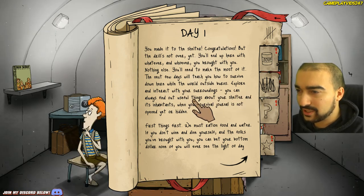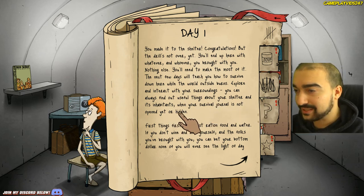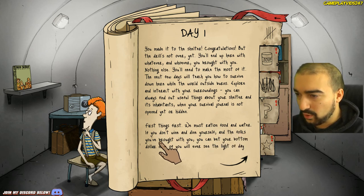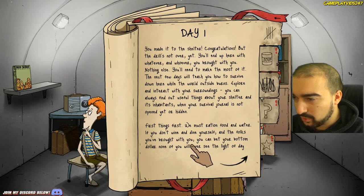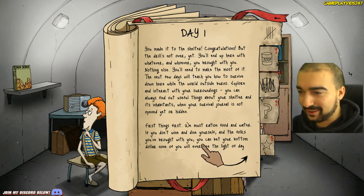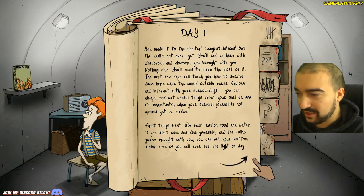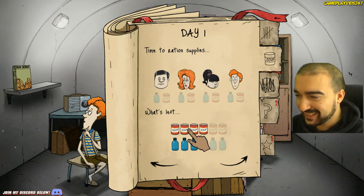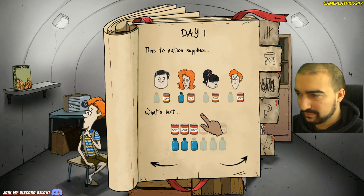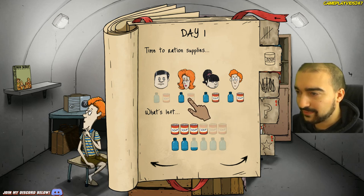The next few days will teach you how to survive down here while the world outside burns. Explore and interact with your surroundings. First things first — we must ration food and water. If you don't wine and dine yourself and the folks you brought with you, the problem is if I feed my family how long is the food going to last? I'm a bit scared. Soup — who will be eating today? I don't want everyone to eat. Dad won't have water, but the kids — the dad's going to be a hero here. Get the kids first. Kids first.